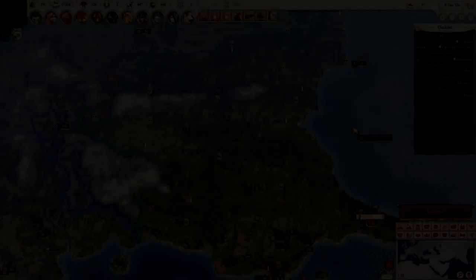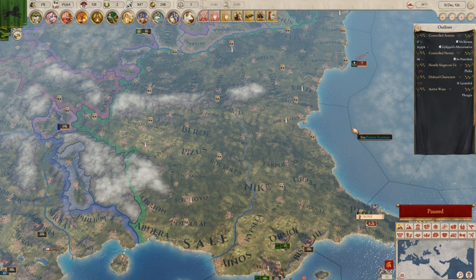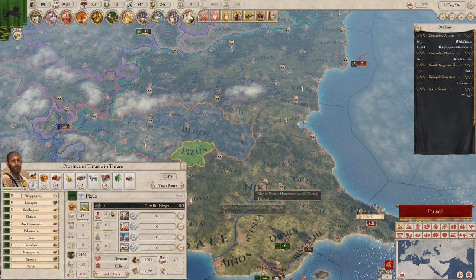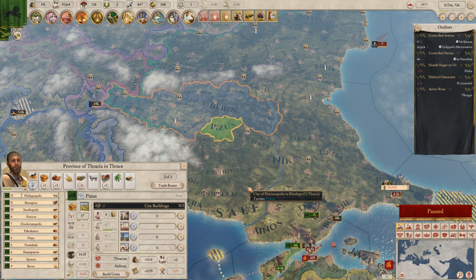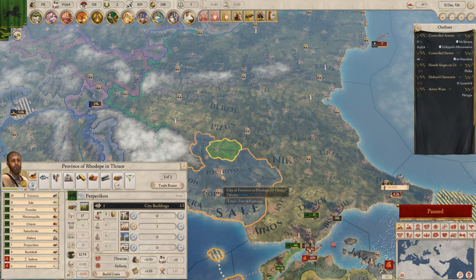One thing I learned during the creators multiplayer about pops is that if you don't have a certain pop type already present in a province, they will never grow there. I have a city here with no slave pops, so slave pops are never going to grow in that city. Generally you want slave pops, freemen, and citizens in each province — citizens provide technology, freemen provide manpower, and slaves provide taxes. If you're missing any of these, you might be crippling yourself inadvertently, so have at least one of each type in each province so they can grow on their own.